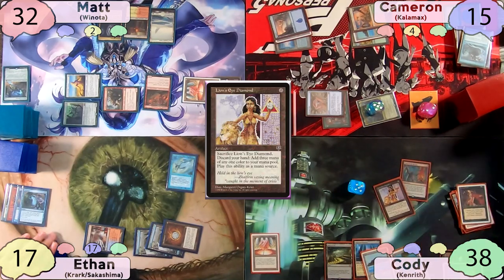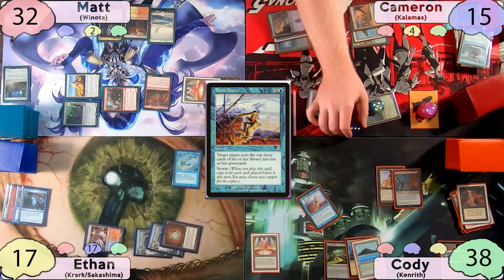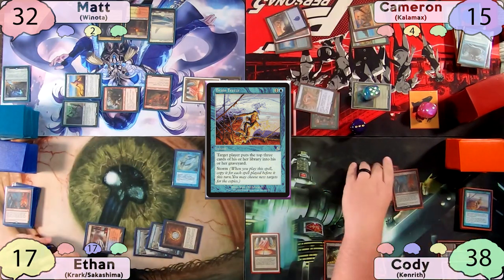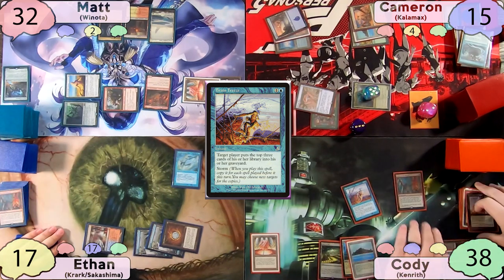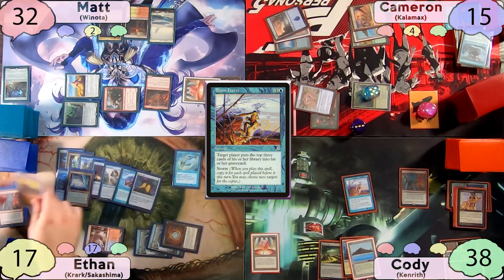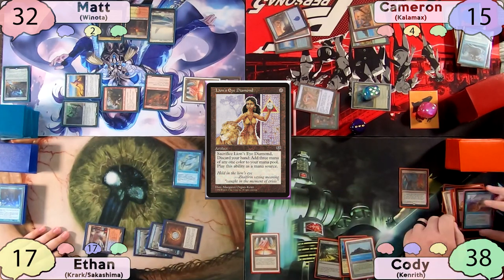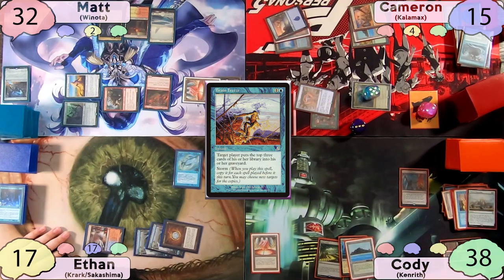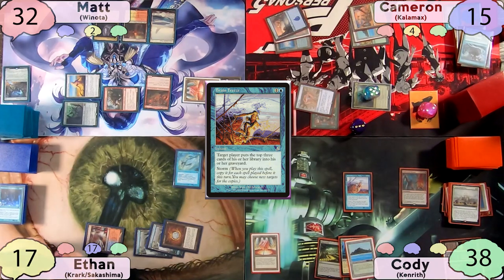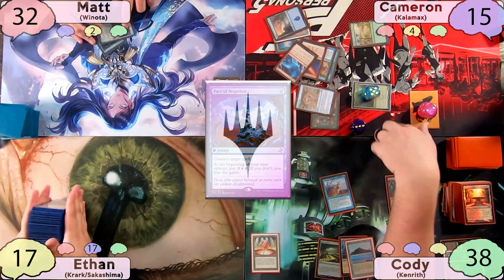Cody casts Lion's Eye Diamond — Ethan draws another card. With a storm count of 3, Cody reveals the final piece: Brain Freeze. Since Ethan draws every time Cody casts something, he could potentially interact. Cody casts Brain Freeze and all copies target Ethan, milling the top 12 cards. Cody then sacrifices Lion's Eye Diamond, discards his hand adding 3 blue mana, and recasts Brain Freeze from the graveyard targeting Ethan again — milling 15 more. Cody recasts Lion's Eye Diamond exiling 3 cards, then sacrifices it again and recasts Brain Freeze targeting himself with all copies. Everyone sees a Pact of Negation in Cody's milled cards, meaning he can stop any interaction Ethan draws. Everybody concedes — today's winner is Cody and Kenrith.